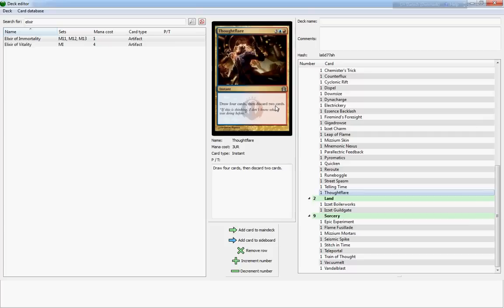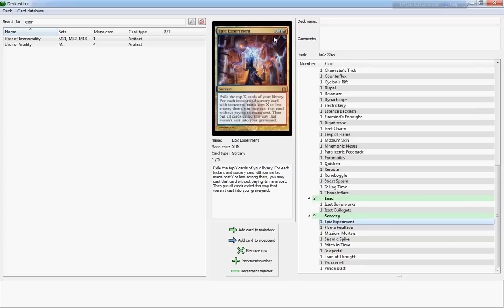Thwartflare draws you four cards and you discard two cards for five — not much else to say about that. Epic Experiment is pretty funny but also a little bit crazy and not necessarily that effective. It's a two-cost plus X where X is: exile the top X cards of your library, and for each instant or sorcery card with converted mana cost X or less among them you may cast that card without paying its mana cost, then put all exiled cards that weren't cast into the graveyard.